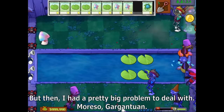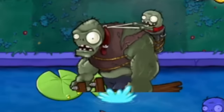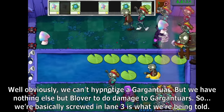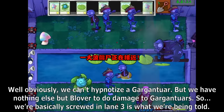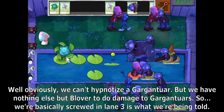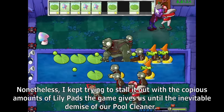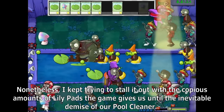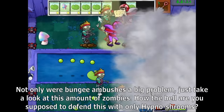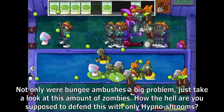I had a pretty big problem to deal with — Gargantuars. Obviously, we can't hypnotize a Gargantuar, and we have nothing else but Blover to do damage to Gargantuars. So we're basically screwed in lane 3. Nonetheless, I kept trying to stall it out with the copious amounts of Lily Pads the game gives us until the inevitable demise of our pool cleaner. Not only were bungee ambushes a big problem, just take a look at this amount of zombies — how the hell are you supposed to defend with only Hypno Shrooms?